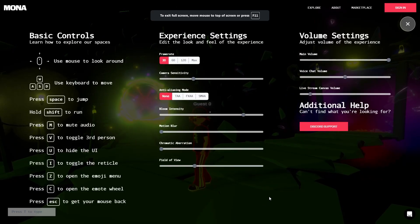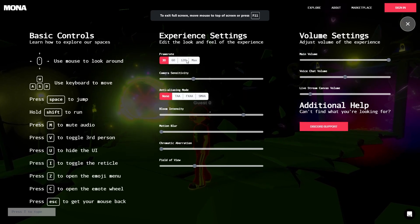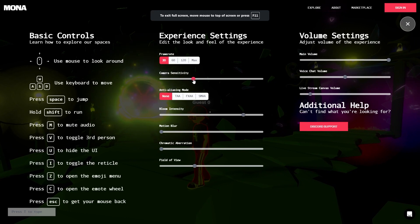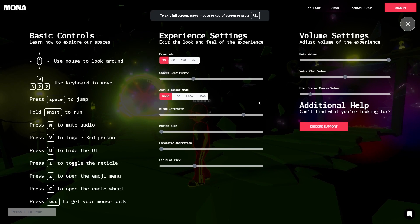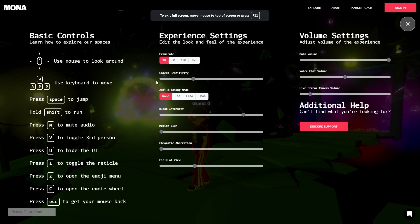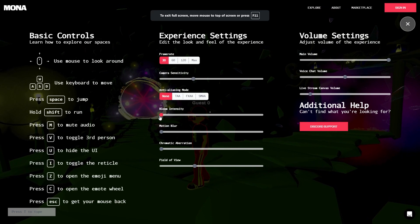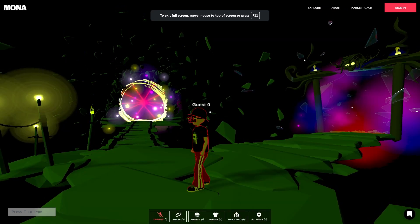Then we've got Settings. Like I mentioned, this is the panel where you can see all the instructions for WASD, using your mouse to look around, space to jump. We have parameters here to improve or decrease the quality of imagery and effects so it'll run smoothly on your computer. You can change the camera sensitivity — how quickly it moves when you look around. Bloom is that glowing effect you see in the background.